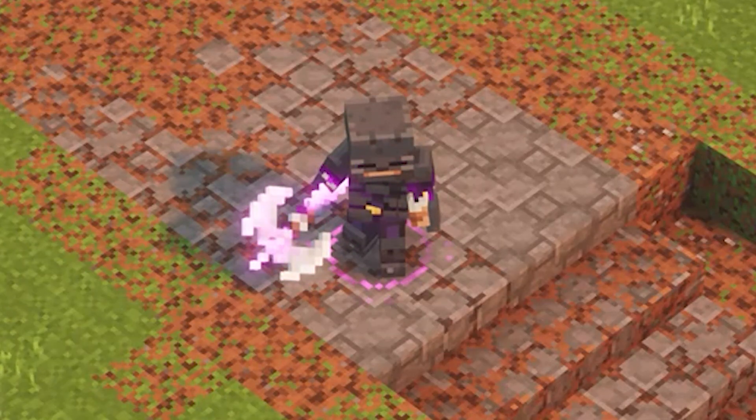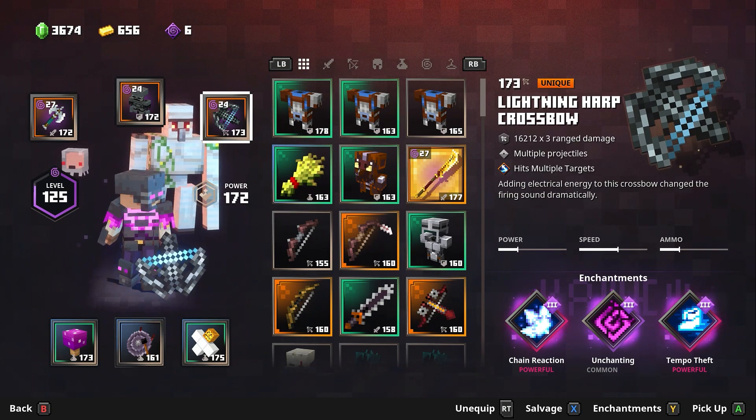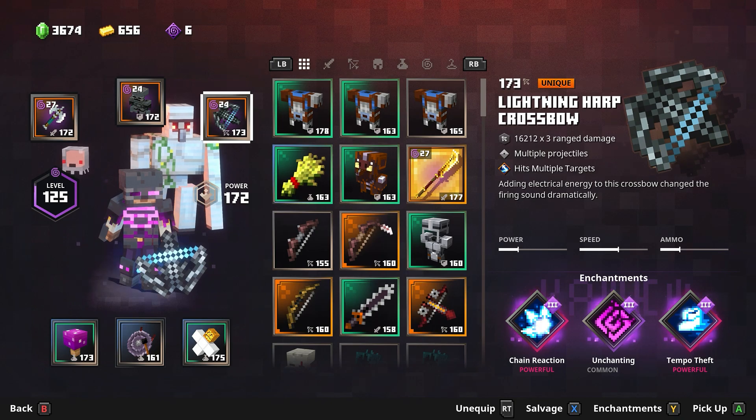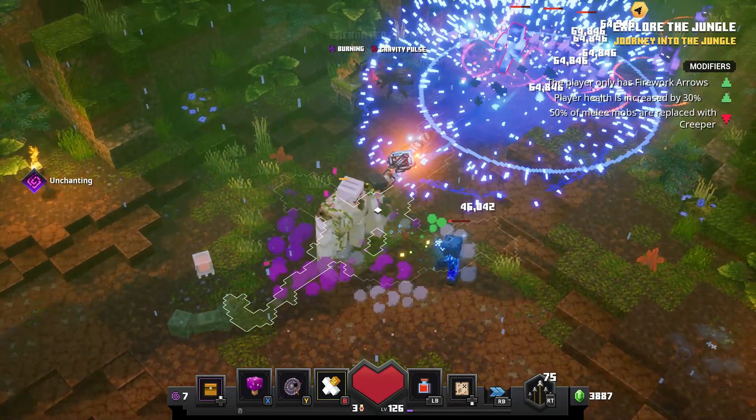Guys, this is probably the most fun I've had on this game in a long time, and that is all thanks to the Lightning Harp Crossbow. What do you get when you pair a Lightning Harp Crossbow to a daily mission that gives you just firework arrows? Absolute insanity.